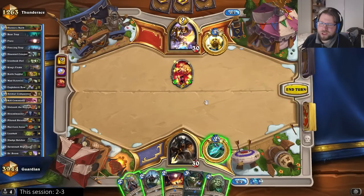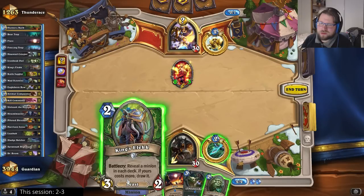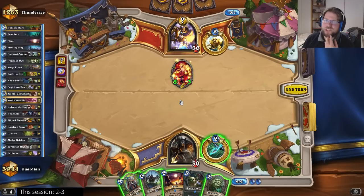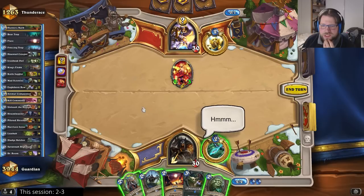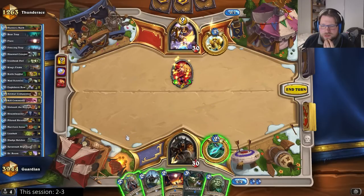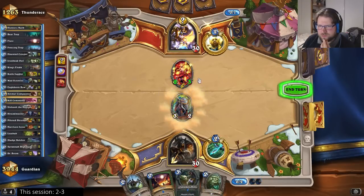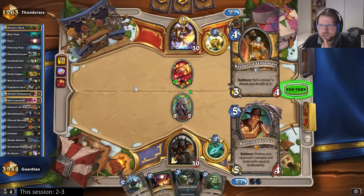I do have an Iron Beak Owl in my hand, so I could go with the Elec to challenge that a little. I can't flare one secret away yet though — if that's a noble sacrifice, then the Elec is not that threatening. I guess I'll go with the Elec anyway, just so I can challenge the secret keeper a bit.